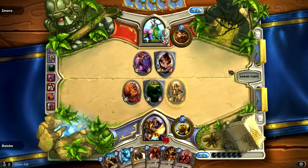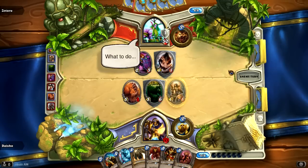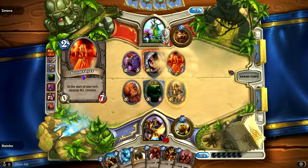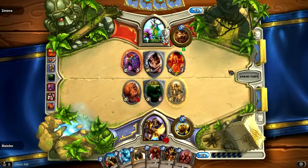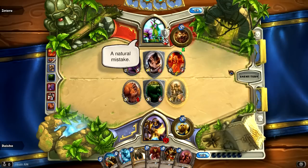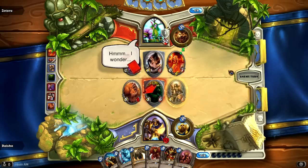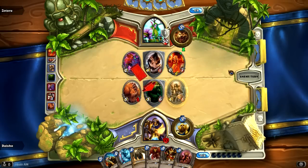But instead of Fen Creeper plus Argent Squire, I could have gone Chillwind Yeti plus Hero Ability, and that's a little better for two reasons. Number one, it maximizes my mana — this play also maximizes my mana. But number two, I get to use my Hero Ability. If I didn't do this, I would still have my Argent Squire in hand, but I won't be able to reuse that Hero Ability that I missed. So next turn I could do something like Mogashen Warden, Argent Squire, and Hero Ability, and maximize my mana at a future date. The Argent Squire is one mana, which is easier to slip into a curve than two.